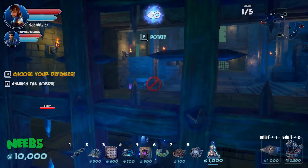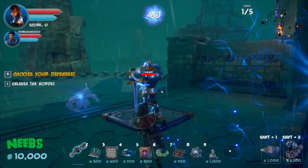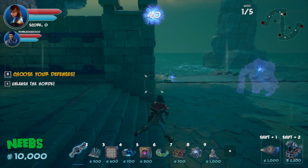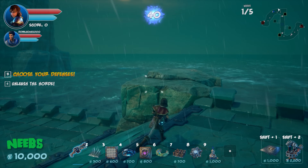Neebs has an archer unit. Simon suggests not placing her at the door but somewhere with more range, where she can shoot further and be more effective.